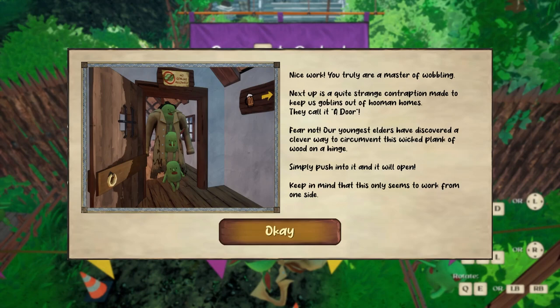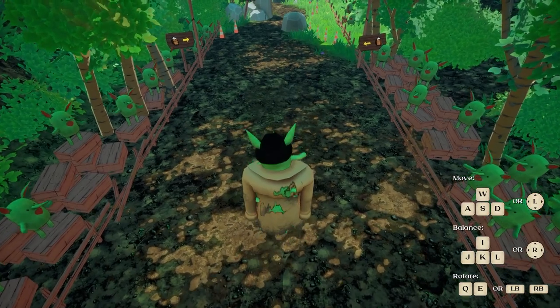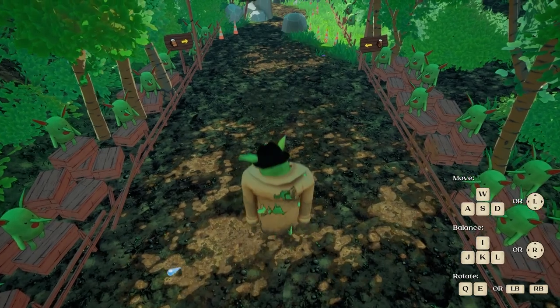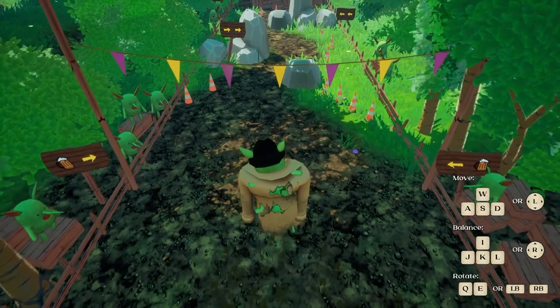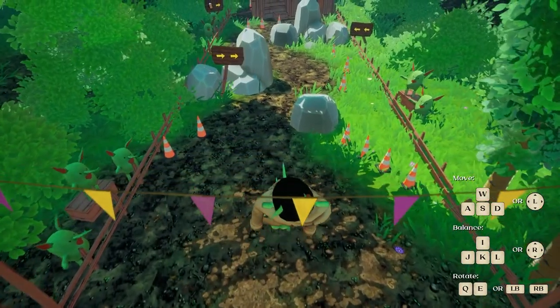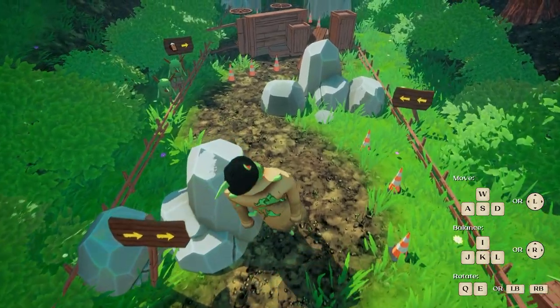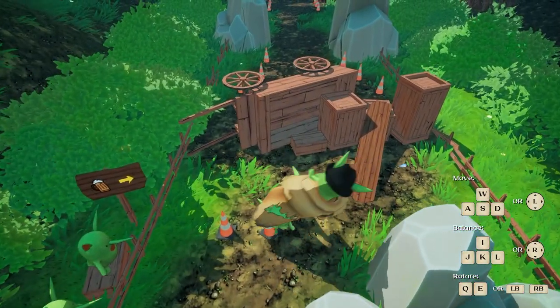Next up is a quite strange contraption called a door. Fear not - our youngest elders have discovered a clever way to circumvent a weaker plank. We didn't get there in time. This is only the tutorial! I have three drunk hobbits in a trench coat.